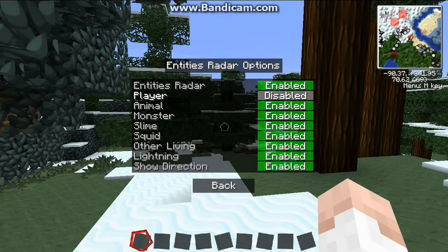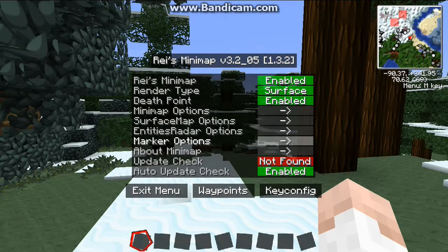You can also go into radar settings and enable players to come up on the minimap, animals to come up on the minimap, and you can enable monsters, slimes, squid, and other living entities — you can enable or disable all of these things. The minimap has a lot of great features.